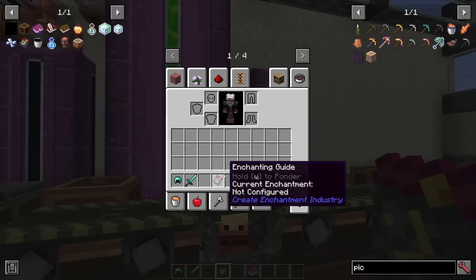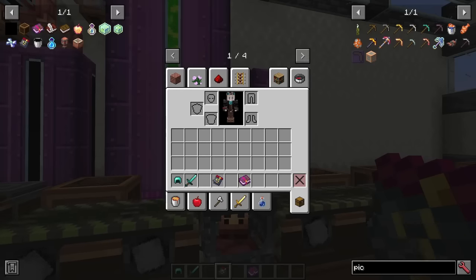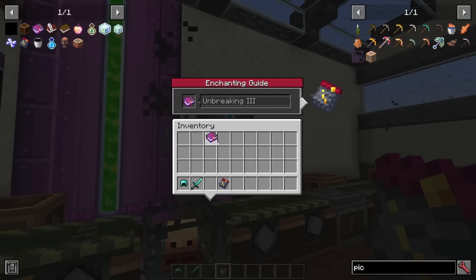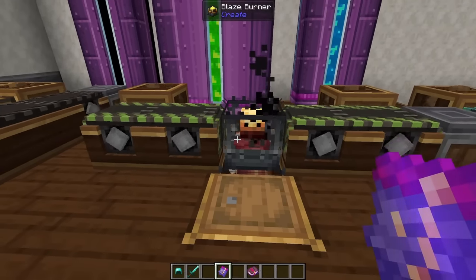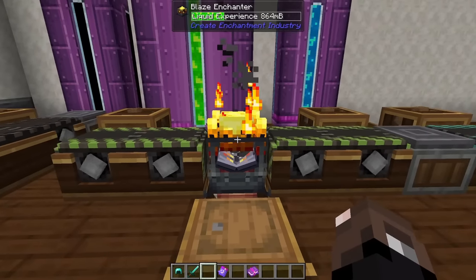For automating the enchanting process, we need to craft the enchanting guide, which is just a sturdy sheet and a book. Right-clicking that gives us a GUI that says no enchantment available — all we want to do is take whatever enchanted book we want, put it into the slot, and it now has Unbreaking 3 bound to it. Now we want to go to a blaze burner, shift right-click, and that'll turn it into a blaze enchanter.